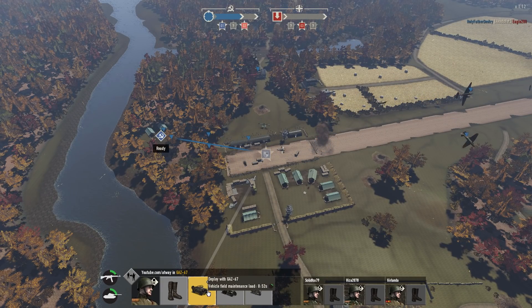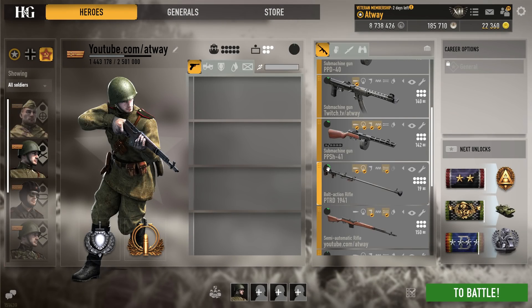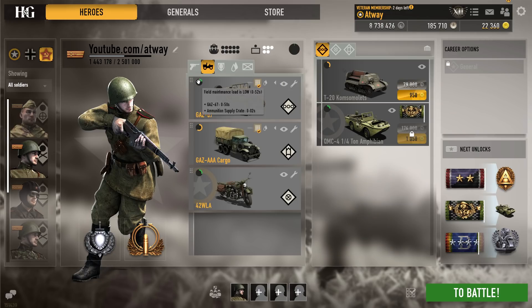In the 1.12 update, the new deploy system has been implemented. In this video I'm gonna explain you how it works. For all equipment, as you may see, a new characteristic is added. Weapons, modifications, vehicles, field gear and even soldiers now have a so-called field maintenance load, which affects deploy time.